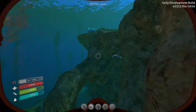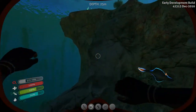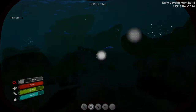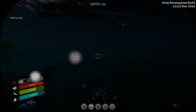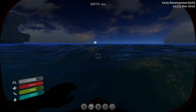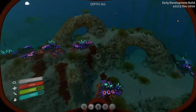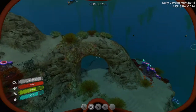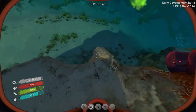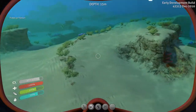I should probably grab some food on the way back like peepers and whatnot. That's lead - I don't need lead. It's already getting dark, it literally just turned day when I came back, and now it's getting dark again. The day/night cycle in this game - I wish there was a way to change it to make each one a little bit longer. I wouldn't mind making nights longer if I was just able to make days longer.